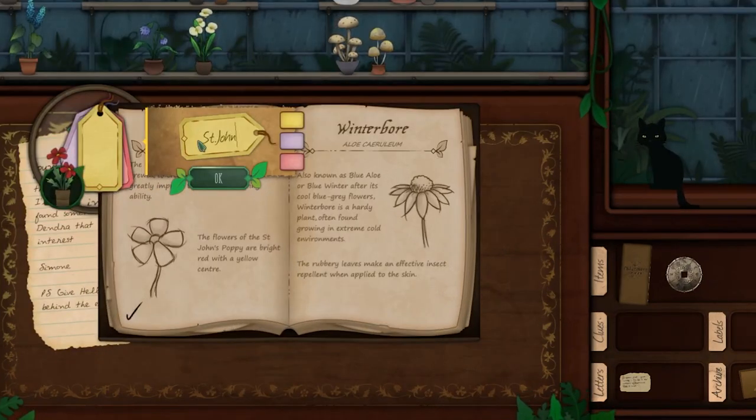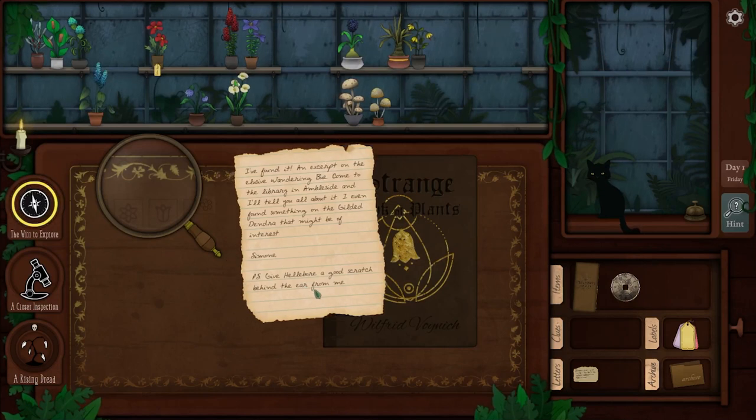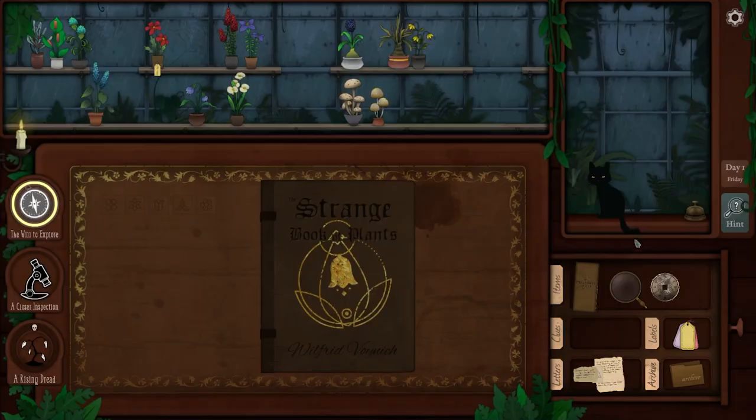I'm going to call it St. John's Bobby — that's what it's called. Keep it yellow. I don't really know what to do with this note, I'm just going to put it here. I don't know what to do with this either. I think we are ready for our next customer.